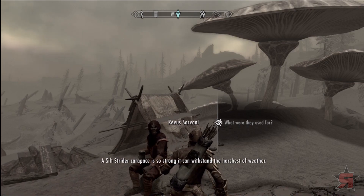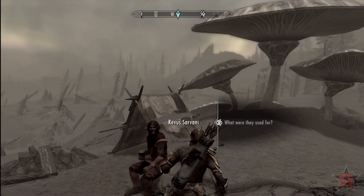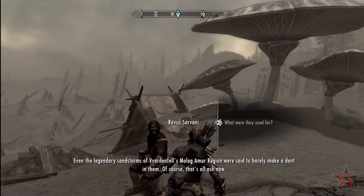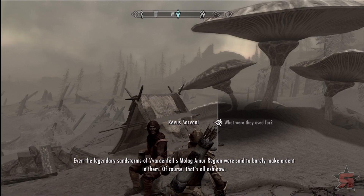A silt strider carapace is so strong it can withstand the harshest of weather. Even the legendary sandstorms of Vvardenfell's Molag Amur region were said to barely make a dent in them. Of course, that's all ash now.